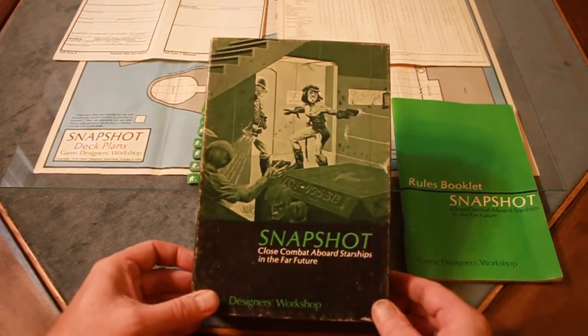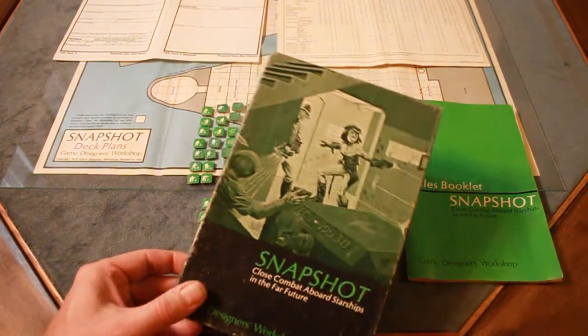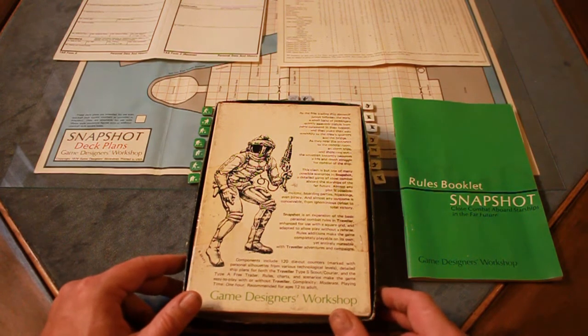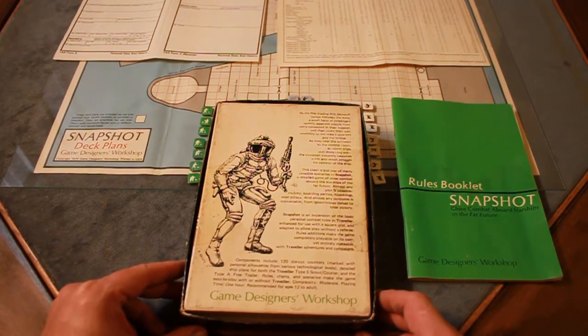The box is one of those small box games, like Asteroid also came in this format. It's six inches by nine inches by an inch and a half. The theme is probably best described by the back cover here: as a free-trading ship Beowulf jumps between the stars. A small band of passengers quietly assemble pistols from parts concealed in their luggage, then make their way stealthily to the crew's quarters and the bridge. So it gives you a little bit of the flavor.